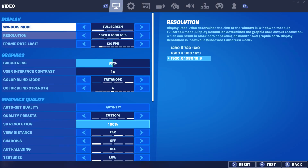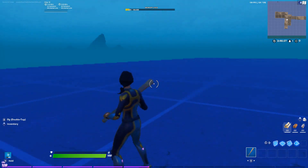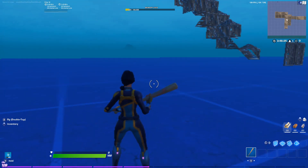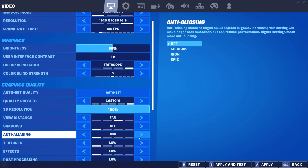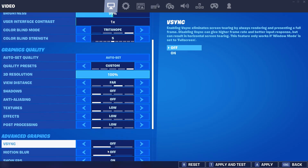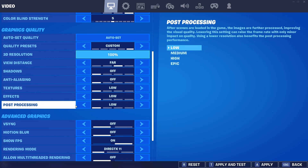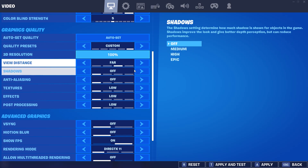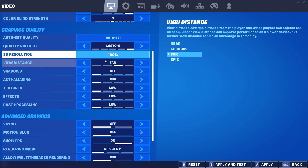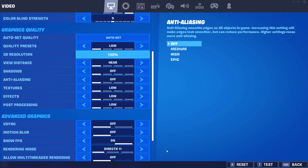For graphics, resolution plays a big role. If you have everything all the way down, this is what it looks like. Make sure you don't have your 3D resolution all the way down. All the extra stuff should be turned off — you don't need it because it puts a lot of load on your GPU and CPU. Just put things like filtering on 'near.'